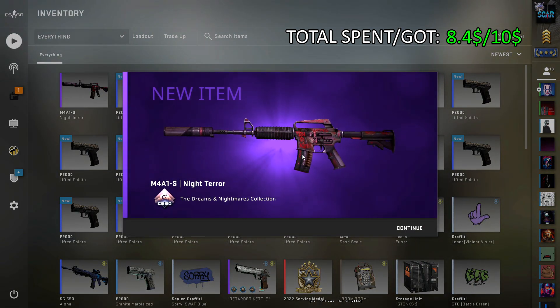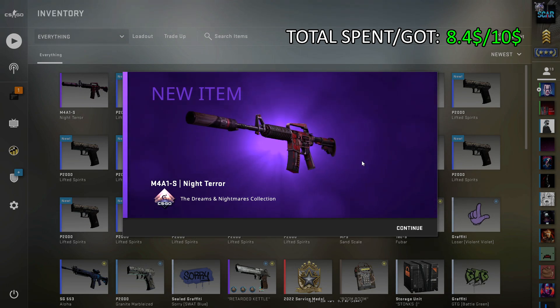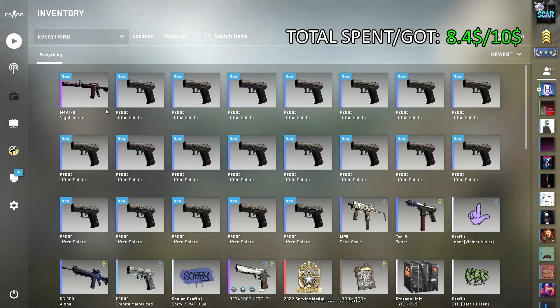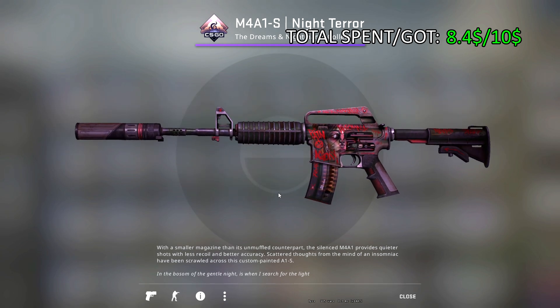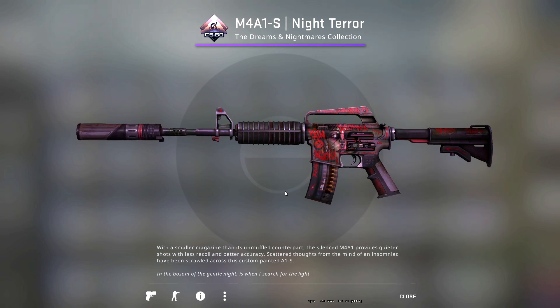Oh, first try! We really did hit it — how am I getting so lucky? See how purple it is? Here is what it should look like — it's more grayish — and here's what this one looks like.